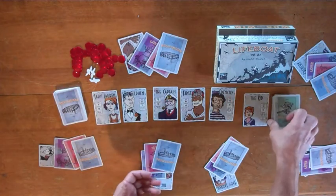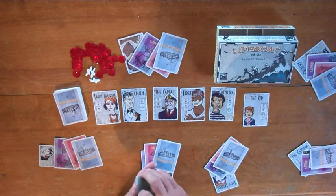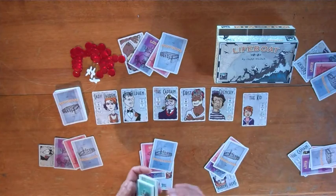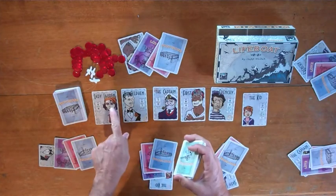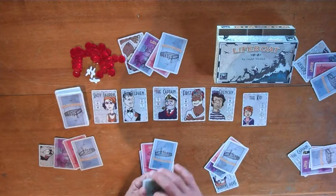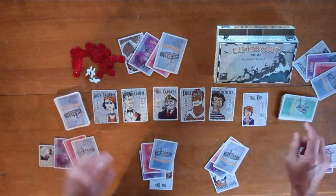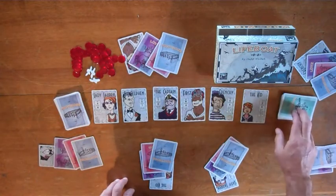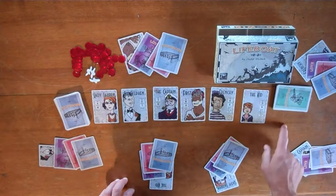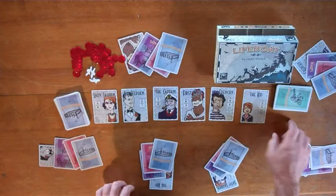Here's the navigation deck, which you also shuffle at the start of the game and set it near the aft of the boat. The front of the boat, where Lady Lauren starts out, is next to the provisions — that person is the quartermaster who gets the provisions and starts the turn. The kid is sitting near the aft of the boat where navigation takes place, and when cards go into the possible stack, that'll go right here next to the navigation deck. That's setup.